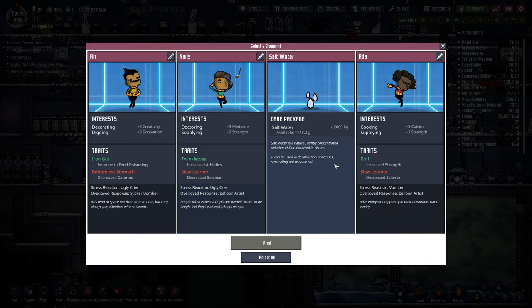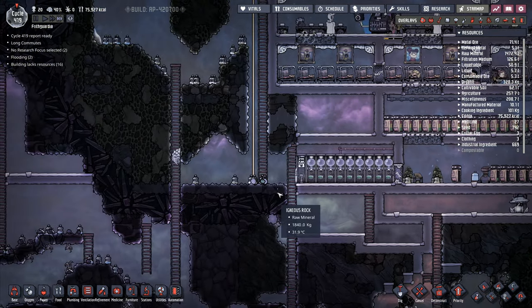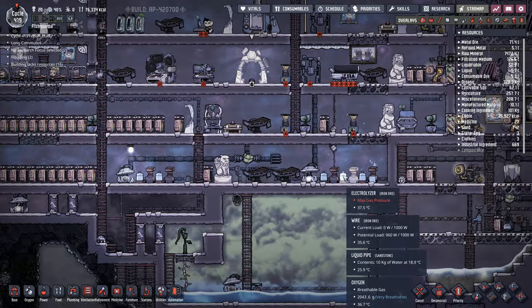Let's go to medicine — Tasteful Memorial. Let's put a whole load more of them in over there. And I did have the printing pod come up — choose another blueprint. We've got salt... I'm going to reject all of those. And they can go to sleep for the night.